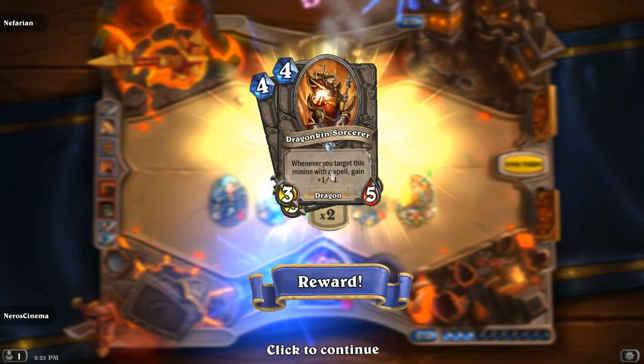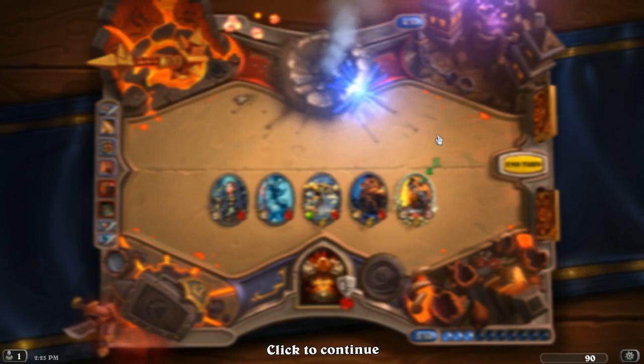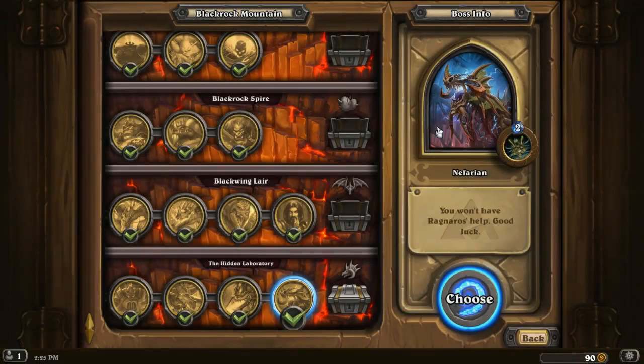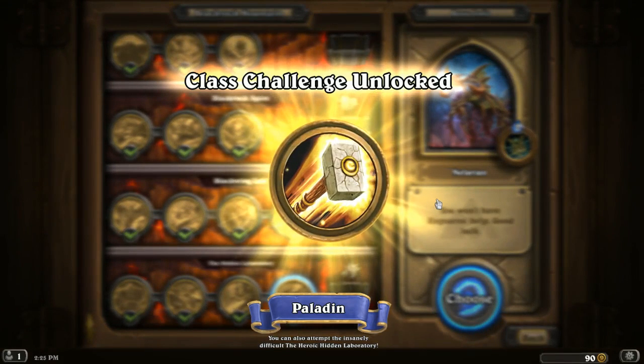Dragon Kin Sorcerer — whenever you target this minion with a spell, it gains plus one plus one. It's already a 3/5 or 4/something, which isn't bad. And Nefarian — brand new Legendary, a pretty good one in my opinion. It's an 8/8 for 9, and the Battlecry is: add two random spells to your hand from your opponent's class. So if you're facing a Warrior you can get Whirlwind and Execute; if facing a Mage you could get Fireballs or Pyroblast. It's all completely random and I think it's going to be a whole lot of fun. We now have the class challenge for the Paladin!